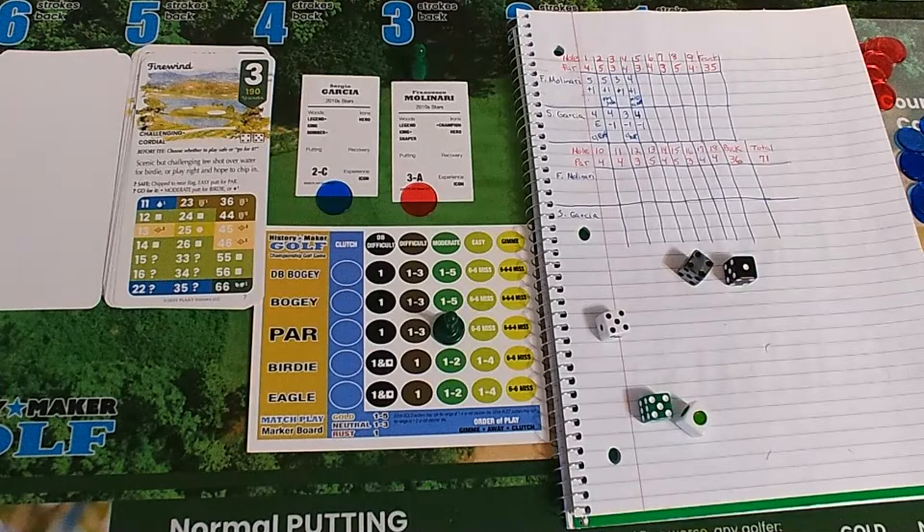We move on to hole five. Garcia with a blue chip, Molinari with a red chip, Garcia with a two-stroke lead. Dave Little says he went to the Reds-Brewers game today and got to watch Elly De La Cruz steal second, third, and home in the same inning. The original grognard notes that the holes and courses in Course Set 20 are not real holes — they are archetypes of holes for each par and each terrain type. Cool!